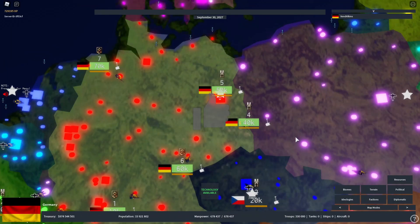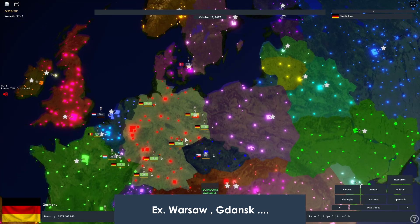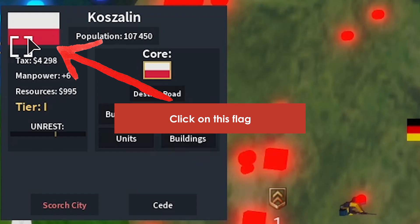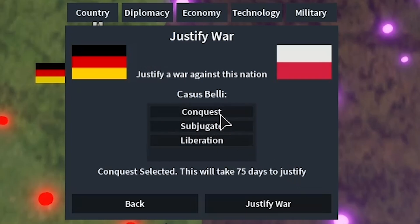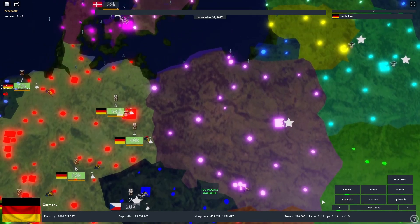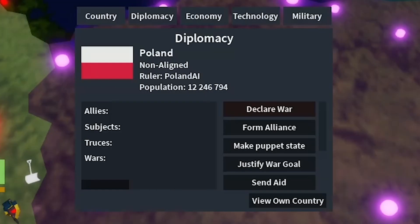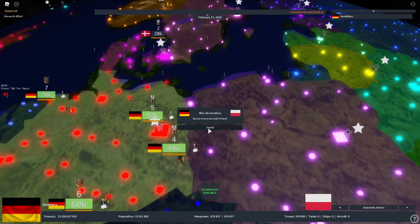The second use is going to war. Select a city in the country you want to invade — let's say Poland. Click on their flag, but do not click 'Declare War' yet. You need to justify the war first: click 'Justify War Goal,' select 'Conquest,' and it will take 75 days. Once justification is finished, click on their city again, go to their flag, click 'Declare War,' select conquest, and confirm. You are now at war with Poland.